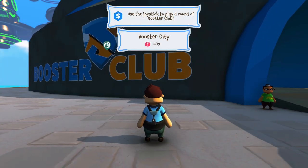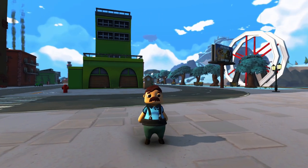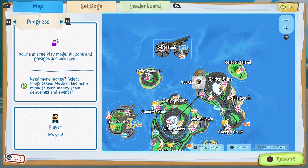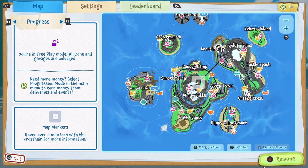You're going to load in somewhere on the map — I happen to load in here at Booster City — but it doesn't matter where you load in, because the steps are going to be the same. You're going to open up your map with whatever button you use to do that, and you're going to use this cursor to move down to Cliff Country.